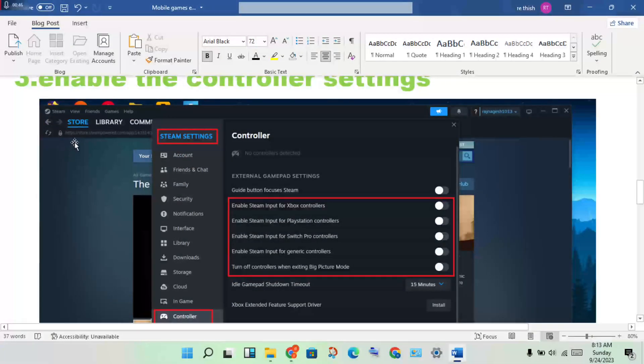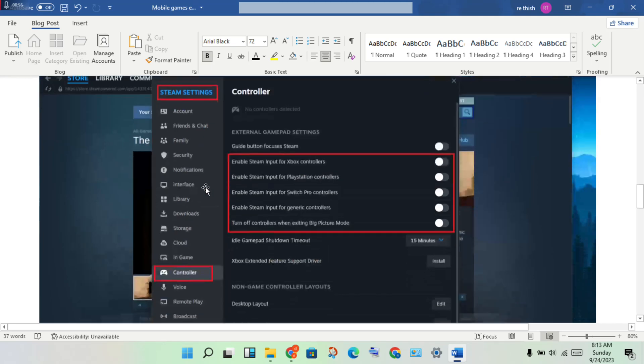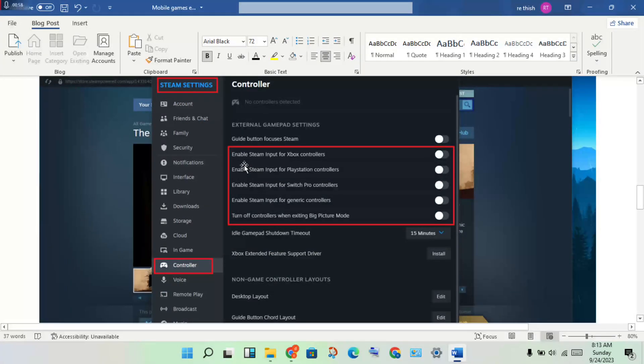The next step is to enable the controller settings. Open Steam, go to the Store options, then click Settings, then click Controller. Enable Steam Input for your Xbox controller. If you are using a PlayStation controller, Switch Pro controller, or generic controller, enable those as well.